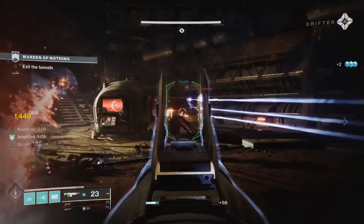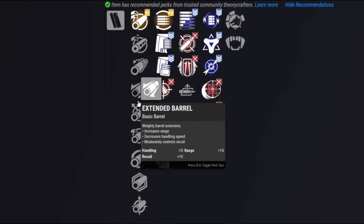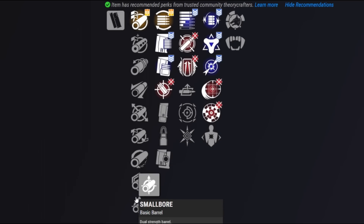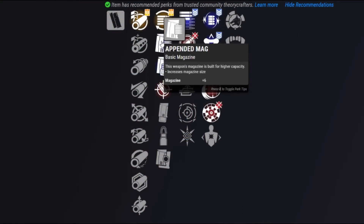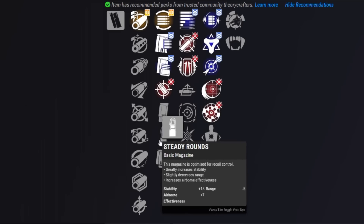Let's take a look at the possible perk spawns. Starting with the barrels, nothing really out of the ordinary, but generally the rule of thumb is that in PvP you're trying to get a little bit more range — this archetype needs it — and in PvE it doesn't really matter as much. As for the second column, we have our normal assortment. Generally you want Appended Mag or Extended Mag for PvE, and then something like Accurized to improve the stats for PvP.